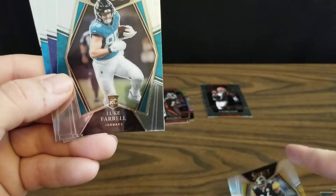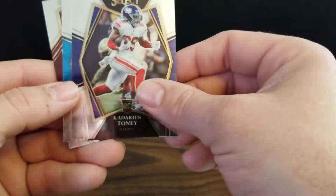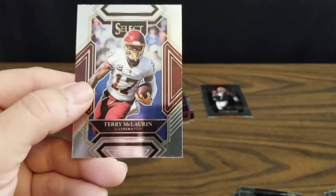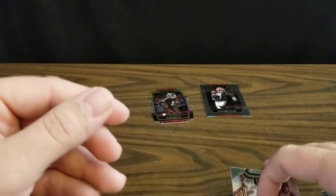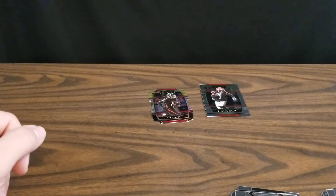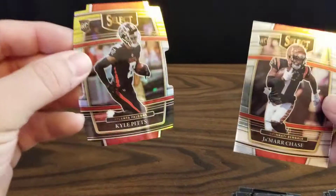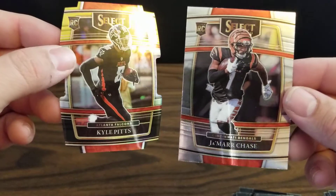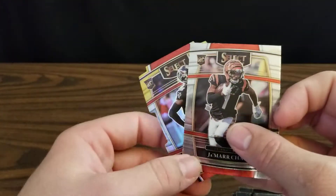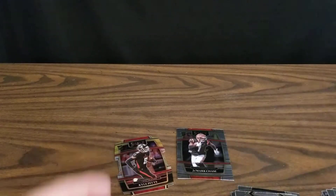Got Davante Parker and Ian Book, Jerome Bettis, Luke Farrell rookie, Kadarius Toney rookie, Chuba Hubbard rookie, and a Terry McLaurin — not too bad of an opening. Lots of rookies, lots of black and gold die cut rookies, including our Kyle Pitts and we got a Ja'Marr Chase rookie card. That was a pretty good pair of packs — I hope you enjoyed that, thank you for watching.